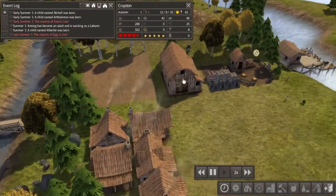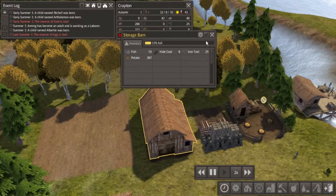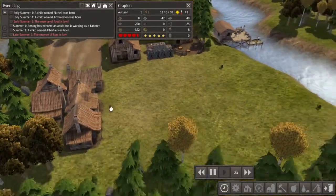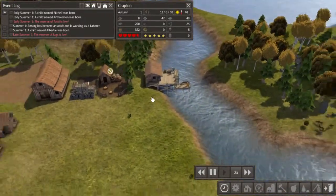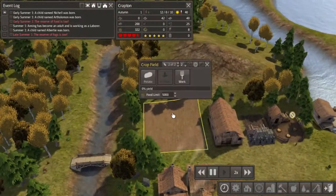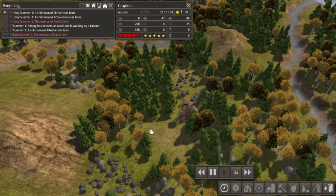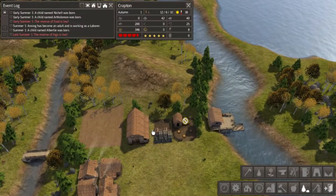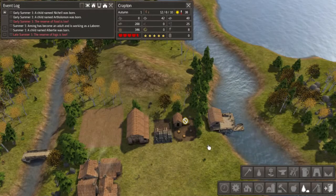So far doing fairly well — we are back up to 267 food, which in all honesty is not good. I probably should have made this crop field a bit larger, or at the very least made a second crop field somewhere. In fact I should probably do that for next winter, but it's already too late to plant down any more potatoes this year.